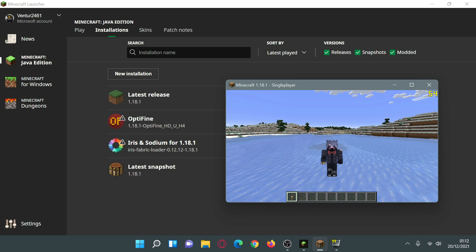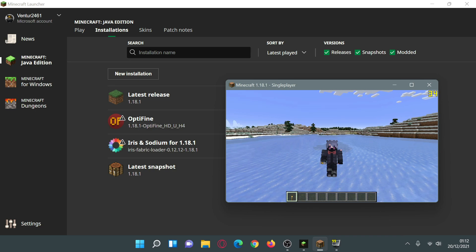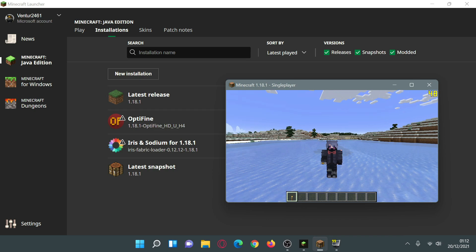I did do a similar comparison in my previous video where I compared OptiFine with Iris Shaders and Sodium, however I had set all of my settings to the lowest possible settings and optimized them. But some of you wanted me to do a stress test, so today I'm going to increase all of my settings to the maximum and see what kind of FPS I can get with OptiFine, with Iris and Sodium, and also on the vanilla game.